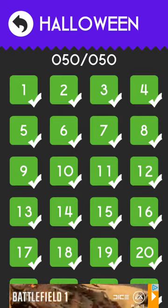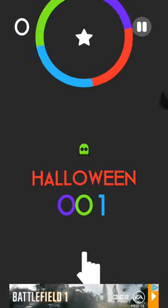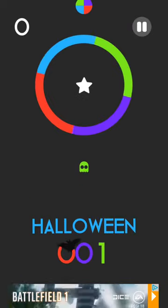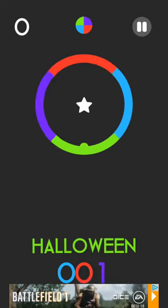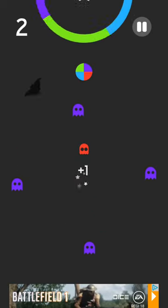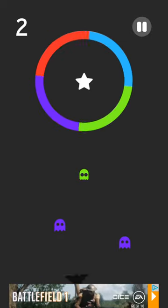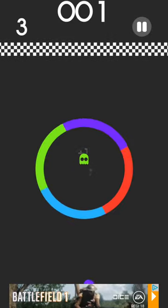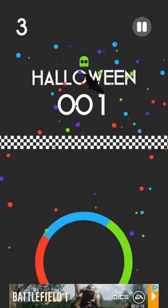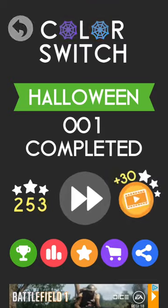I'm going to go on to level one and just show you what it's like. It's a bit like the normal mode - I don't know why it's lagging a bit - but it's got all these ghosts instead. So here we go, I'll just go through the level. Basically, you just tap and you need to go through your colour. You can't touch different colours.